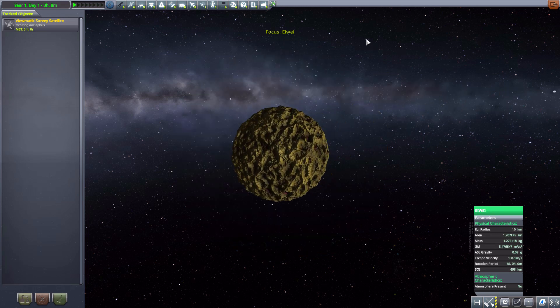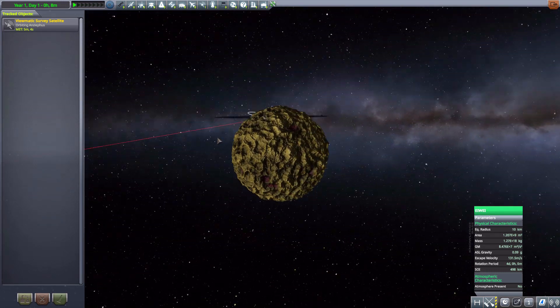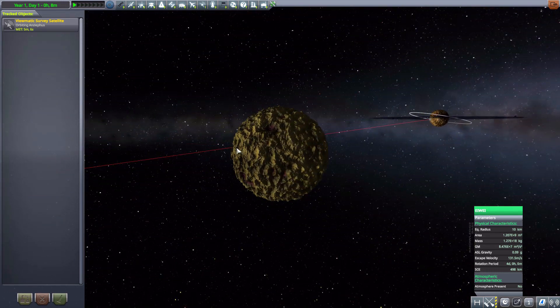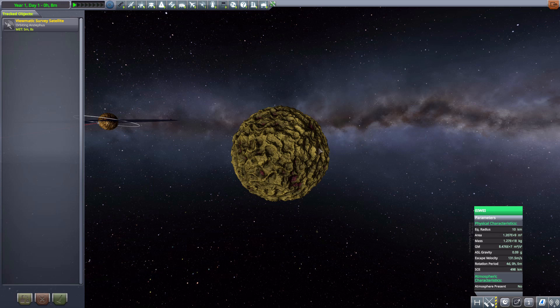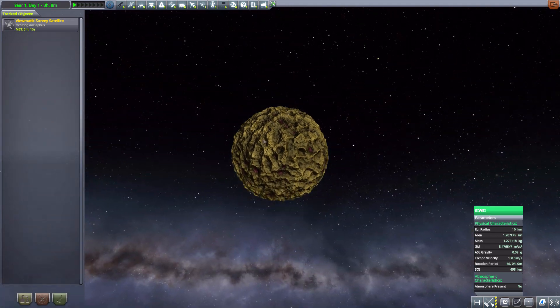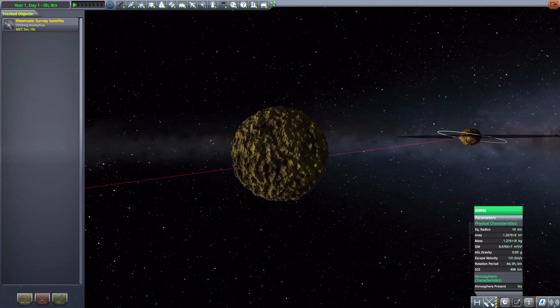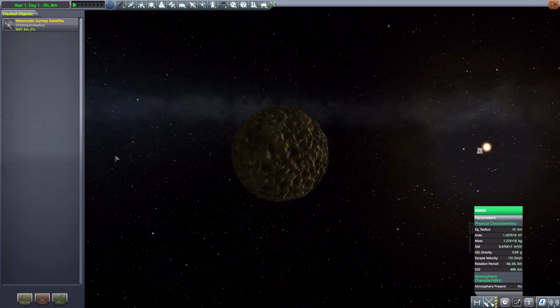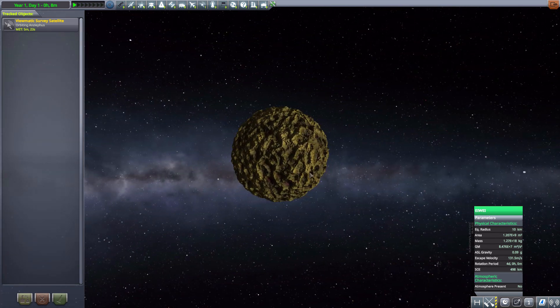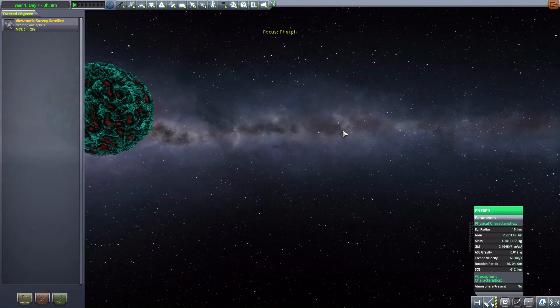The next moon is Iwi, which is just a big mountainous thing and kind of reminds me of coral — though not as much as the final moon we'll see in a moment. Iwi is 10 kilometers in size, very small and very jagged, with mountain ranges all throughout. It would be a pretty difficult place to land on, but well worth it as it presents a good challenge.